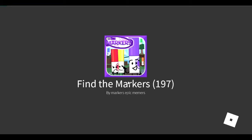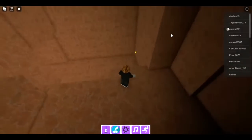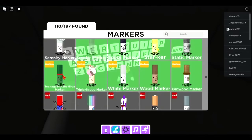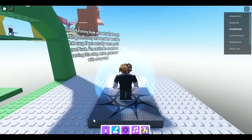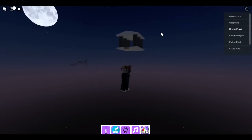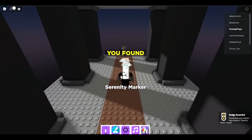For the last marker — the serenity marker — go back to the normal lobby. Go where the eggs are, enter the code room, and type in 'difficulty' (D-I-F-F-I-C-U-L-T-Y) and hit enter. You get teleported to the difficulty dimension with a really hard obby. To get the serenity marker, just walk backwards away from all the anger. Walk backwards to this temple and there's the serenity marker. Now we have all the medium markers!